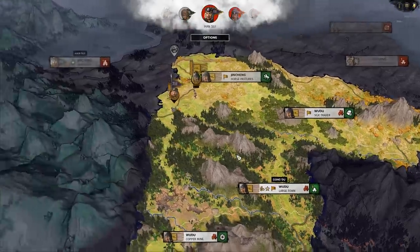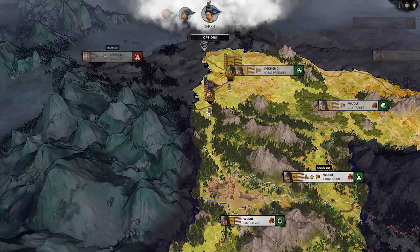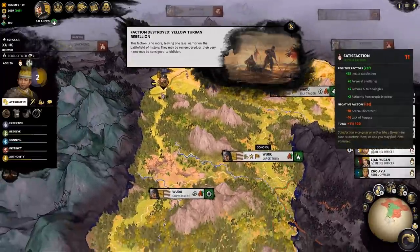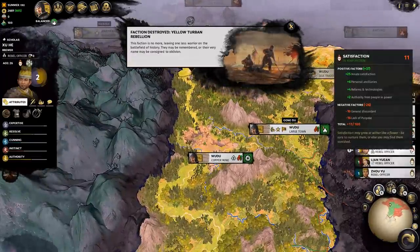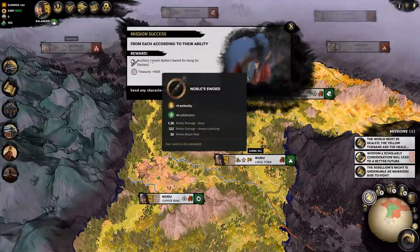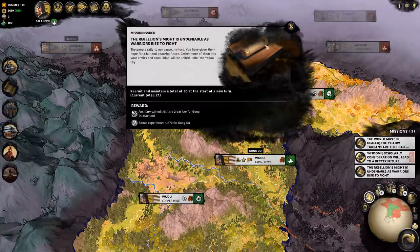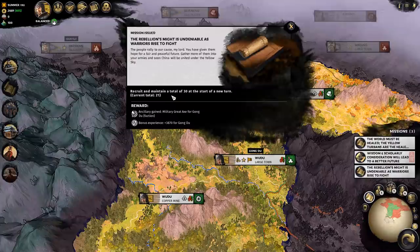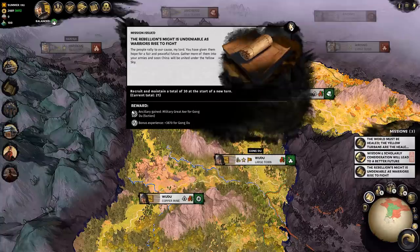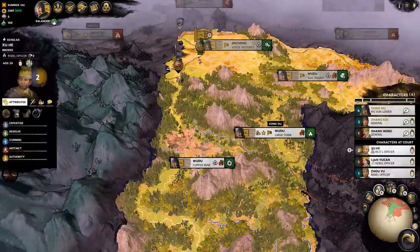I almost want Lu Bu to show up right now just so I don't get trapped by him. Are you going to go all the way over there? Okay, that seemed to help a little bit but didn't reduce his lack of purpose. Yellow Turban Rebellion is dead. We got that item which is good - probably give that to this guy. Recruits and maintains 30 units - okay, that's your great axe.